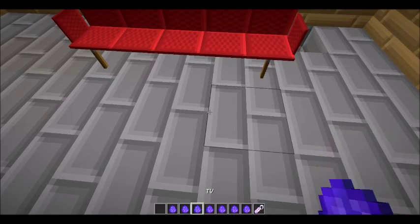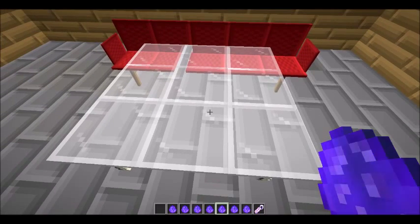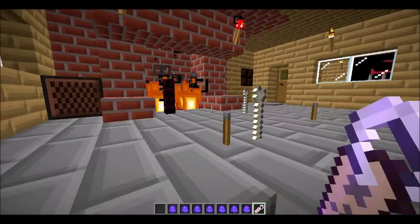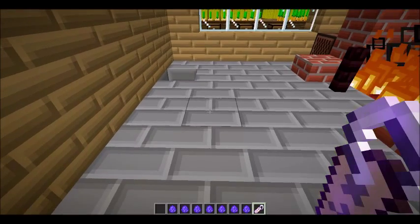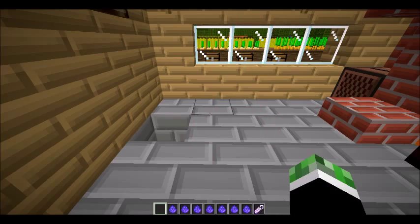Now we can put down a large table — okay, that's a bit too big. To destroy anything, all you have to do is walk over it with the destroy item tag and it should all disappear.